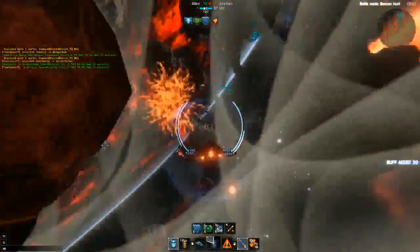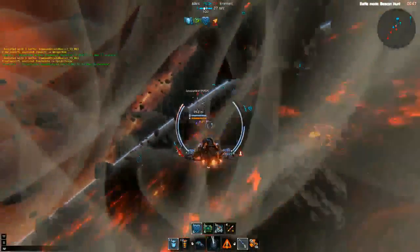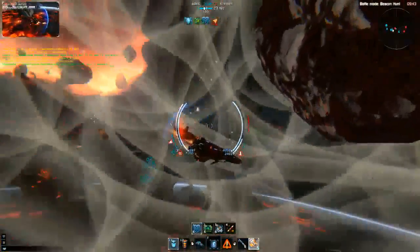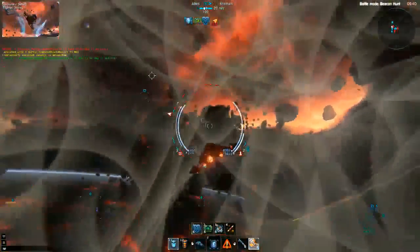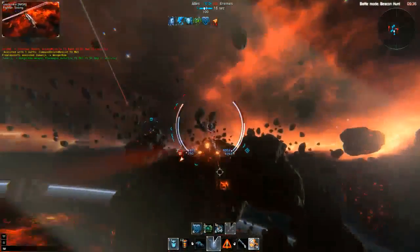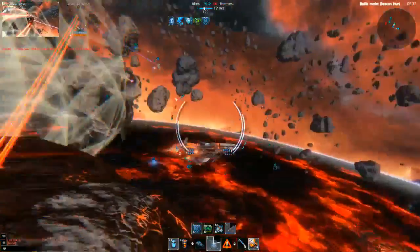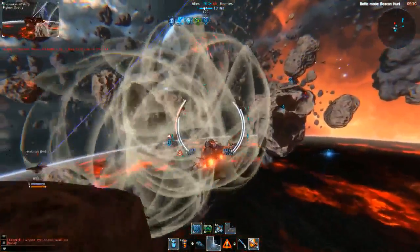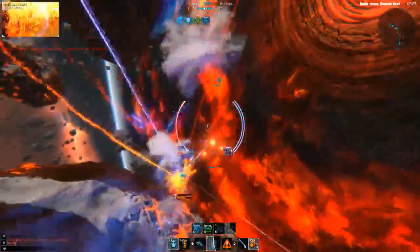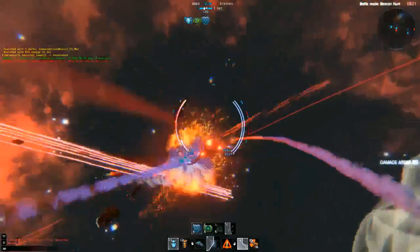It's very pretty looking, and the positioning aspect is really important. The maps have all these different asteroids that you can use to either hide behind or get out of line of sight and dodge missiles. It's got a lot of interesting choices with how to engage your opponent — when to run, when to hide, when to jump out from behind an asteroid. The team aspect is really good too. Unfortunately, you can only queue with three other people.